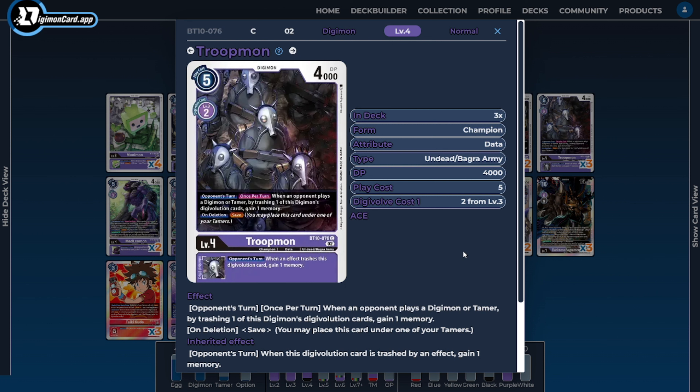Next, I'm going to be running three copies of Troopmon. Troopmon is one of the core cards we want to sit on the field to de-incentivize the opponent from doing a specific action — namely, playing their Digimon or Tamers. Otherwise, we use his ability to tax them, and then getting rid of our inheritable abilities — especially our Bagra Army-based inheritables — means we're taxing them even further, trying to anti-tempo what they can do and force-end their turn or make it really awkward. He also has that same inheritable we've seen with our other Bagra Army cards to enable this type of ability.